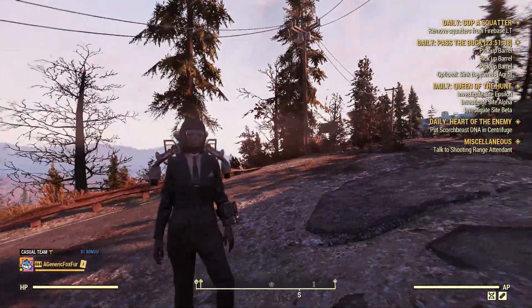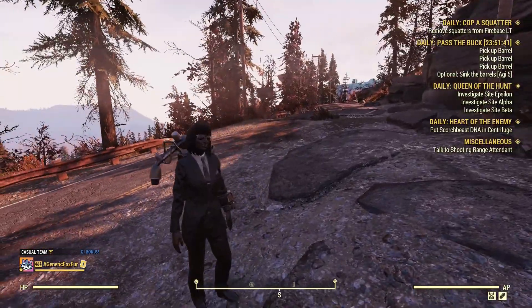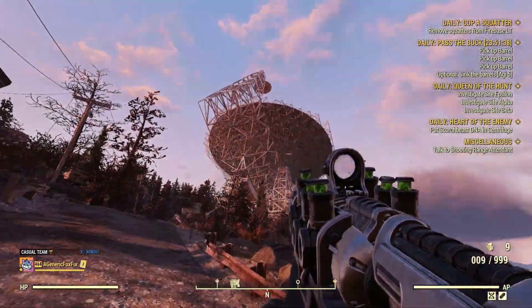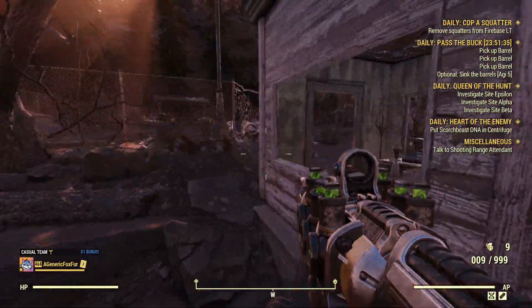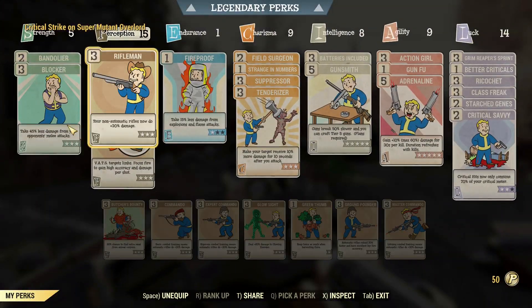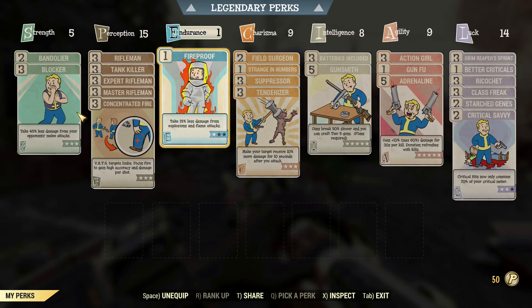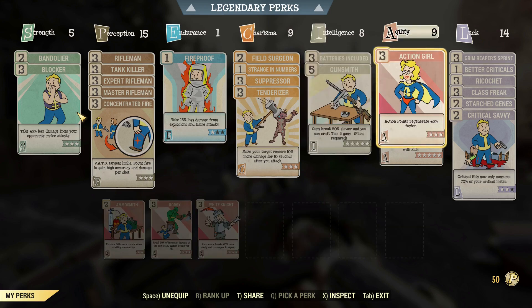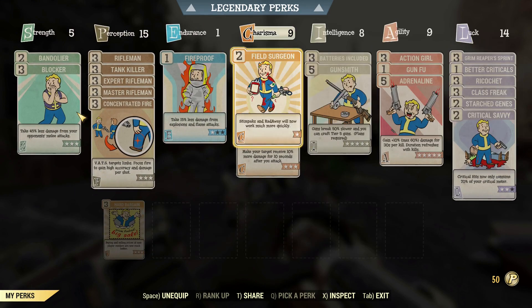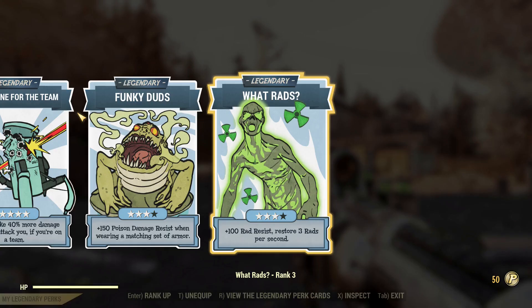This is our first location in the video. We are at the National Isolated Radio Array in the Savage Divide. It has a good amount of super mutants and other things, and some really nice-looking satellite dishes. Before we get into it, let me go over my perks. I have Rifleman standard, a few things in Strength for survivability, Fireproof because that 15% less damage from explosions and flame attacks helps a lot. Action Girl and Gun Fu for VATS usage, and Dodgy for more survivability. A bunch of miscellaneous perks in Charisma — just to get it up to 9 so I can share with other people.